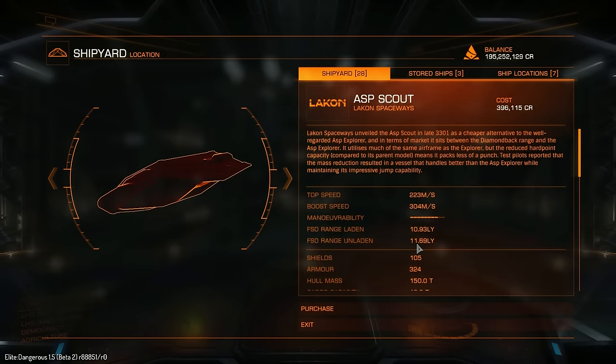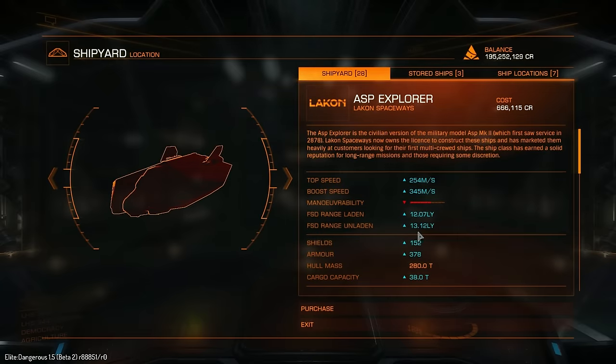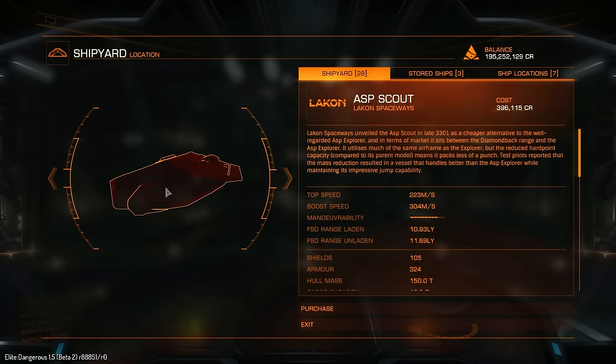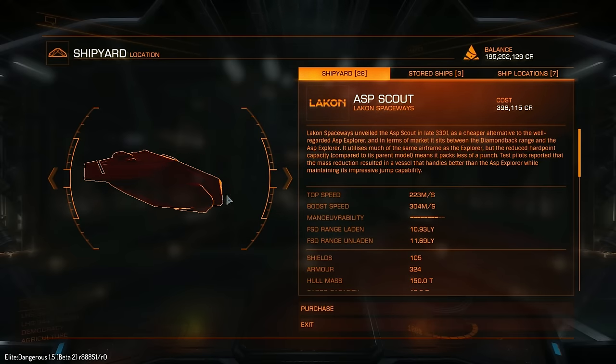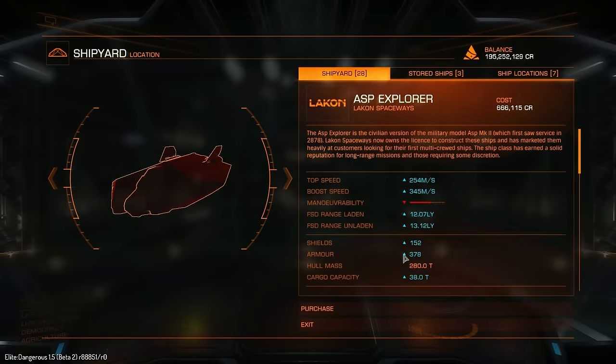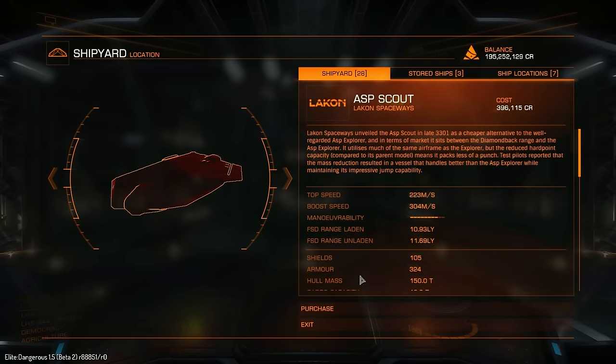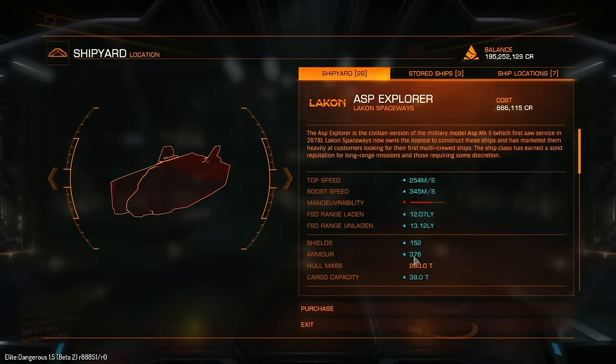The unladen jump range is 11.69, as opposed to the Explorer's 13.12. It's still going to have a good amount of jump range, but nowhere near as much as its bigger counterpart — though it is still not too bad. Shields are 105, which is about 50% worse — let's say the Asp Explorer is 50% better than the Asp Scout. Armor is 324 as opposed to 378, so the Asp Explorer is more heavily armoured and has better shields.